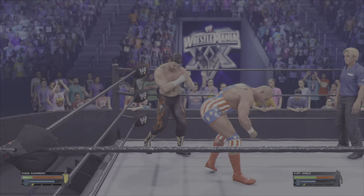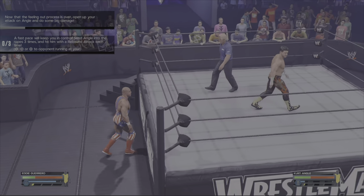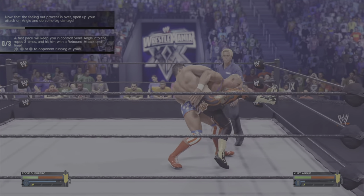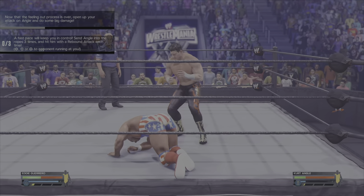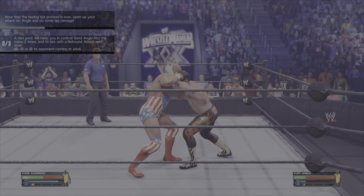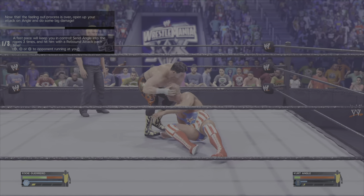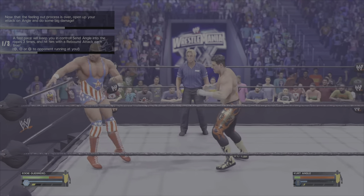Now that we've done those reversals we're moving on — we want to do some rebound attacks. That's an Irish whip and then any attack, so Irish whip with circle. Try not to get him into the referee, because otherwise he'll just bump the ref and that won't count. You need to do damage as well, but you'll get that naturally by completing these objectives. Press circle and throw him into the rope, then hit him with square, X, or circle. We've done one there, so I'll skip through so we don't waste any more time.